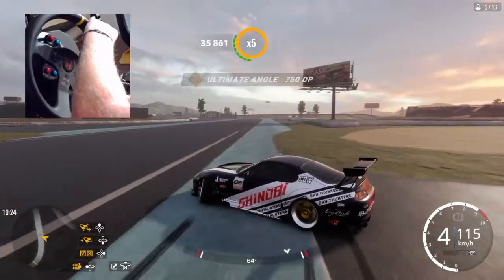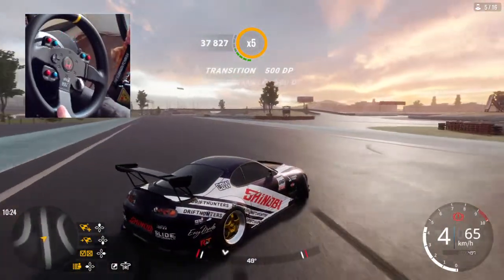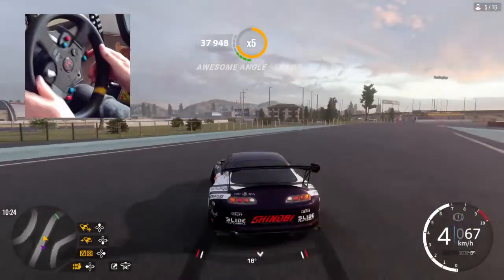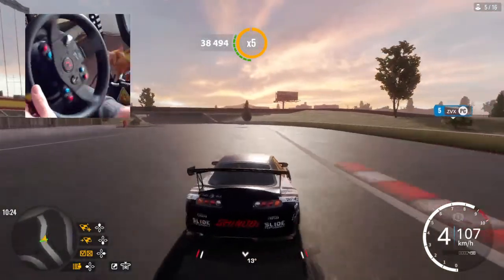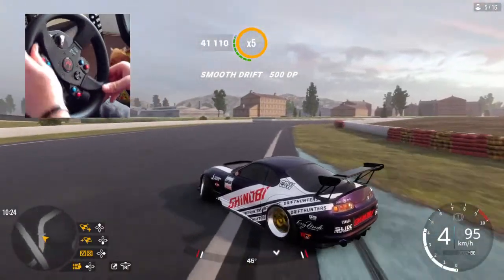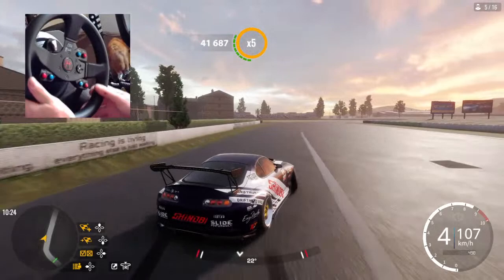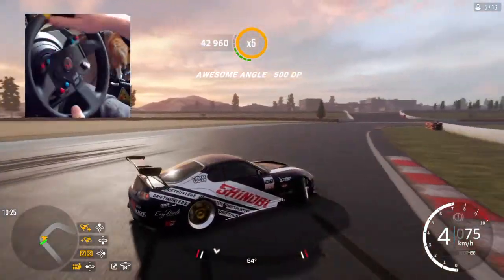I'd like to really come to an almost standstill, rev it, drop the clutch, and go. Using fifth would be a bit overkill, so I can basically do any speed I need with this gear — I can go slow, I can go fast.